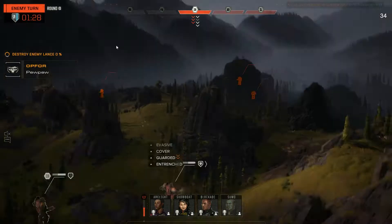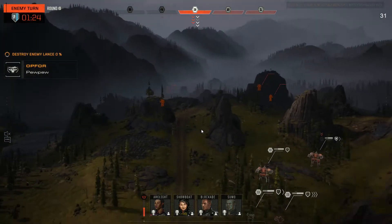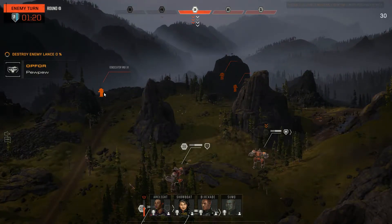I think he has to come. I don't know if he can direct fire from there — he probably can. I don't think we've put ourselves in enough of a spot here. If he fires from there, we'll sensor lock this and fire on it — we'll probably move Blockade out to fire.